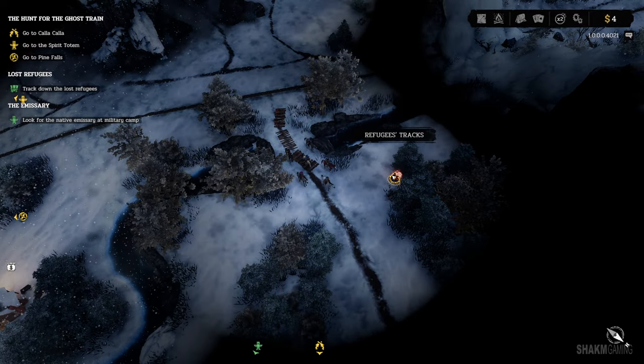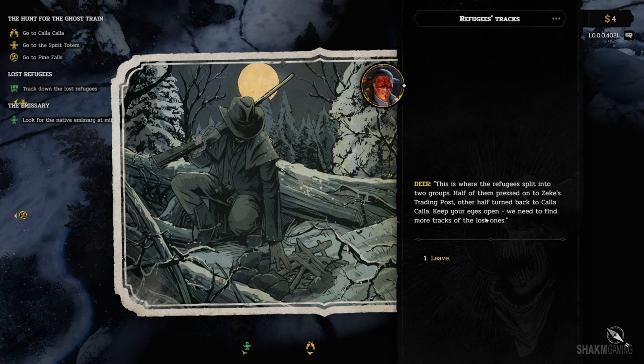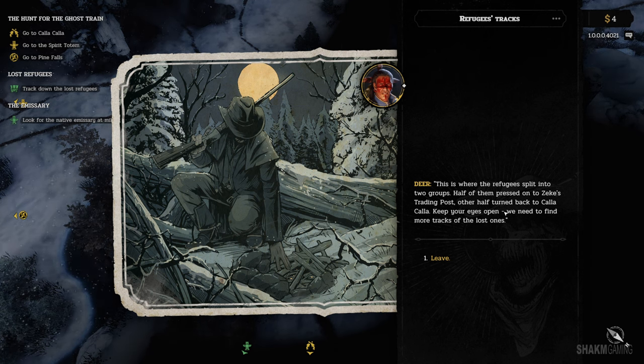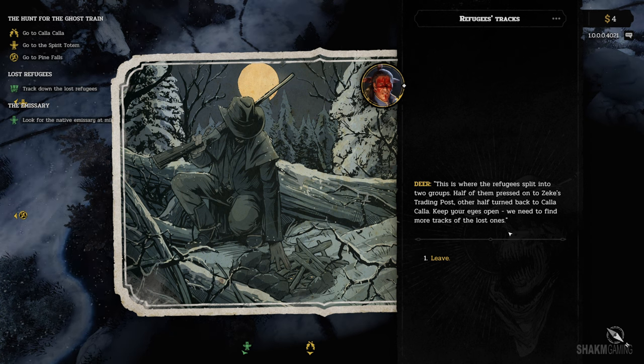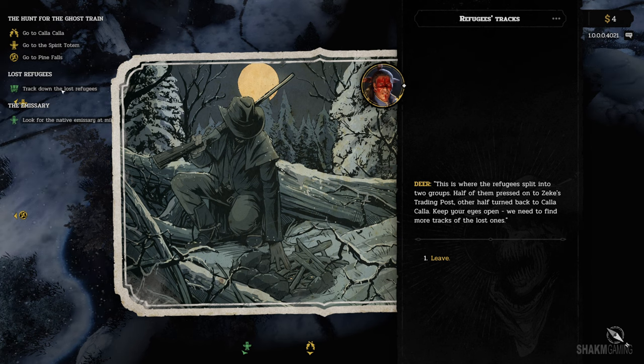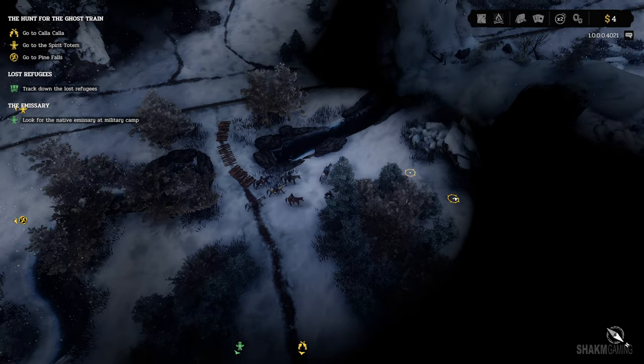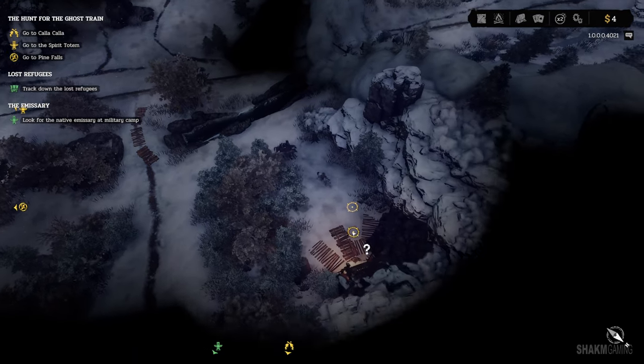We reached the refugees' tracks. Interesting — this is where the refugees split into two groups. Half of them pressed onto Zeke's trading post, the other half turned back to Cala Cala. Keep your eyes open — we need to find more tracks of the lost ones. I guess we're switching to the other quest. We happened to locate the lost refugees' side quest on our way. We need to find more campfires, so let's explore a bit.